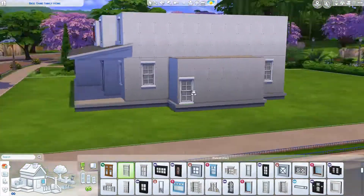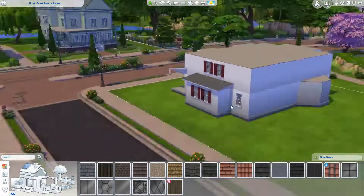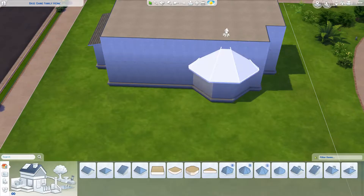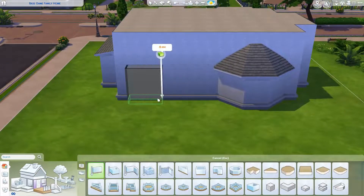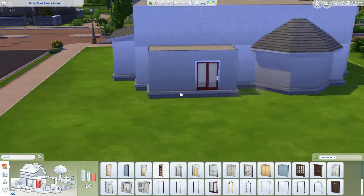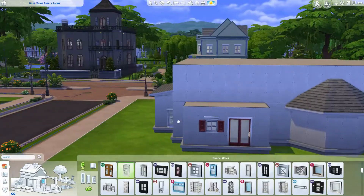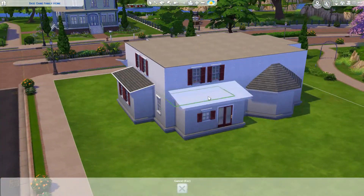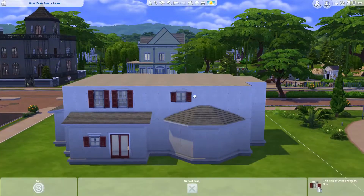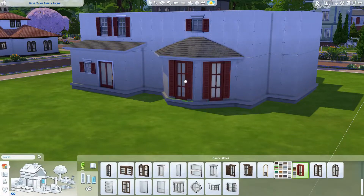Then I realized it's much more of a farmhouse than a mansion, so eventually the name changed back to just a farmhouse. I went with kind of a red and white with a little bit of black color scheme on the outside. This is on a 30 by 40 lot — not the largest lot — so it's a smaller farm, but the people who live here have probably been in the farming game for quite some time and have made a lot of money.